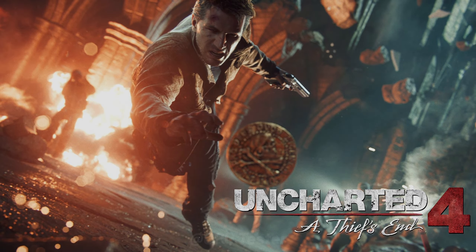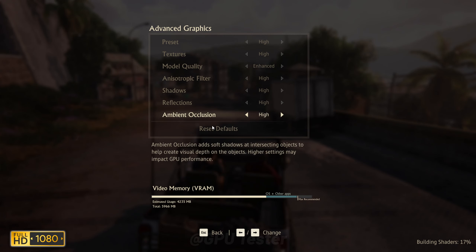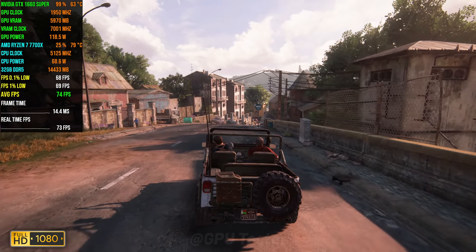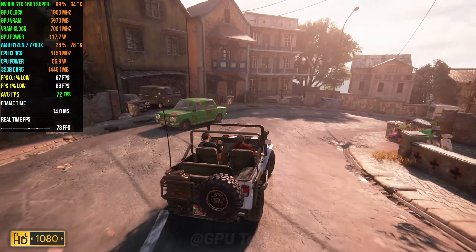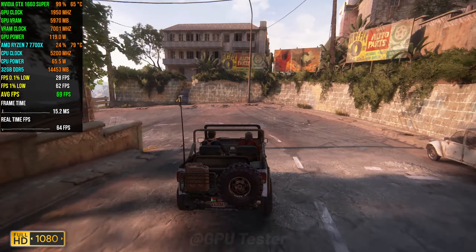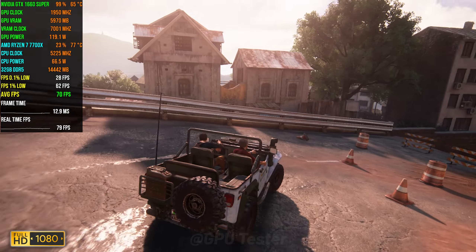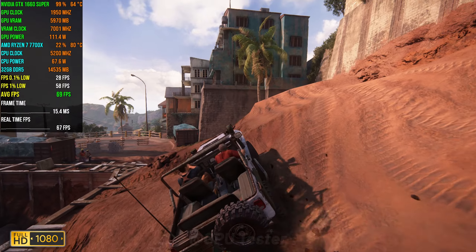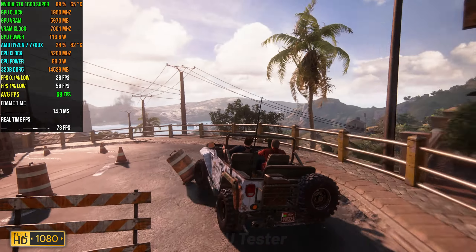The next game on the list is Uncharted 4. We're running this game at 1080p using the high quality settings. In terms of averages we get 65 FPS. The 1% lows and 0.1% lows come in at 41 and 40 respectively. Our VRAM seems to be maxed out but there aren't any stutters, which gives you a really good experience. There are probably a few stutters here and there but not enough to stop you from having fun.